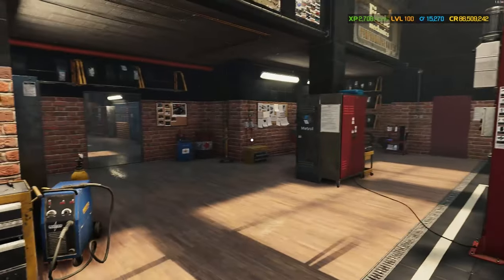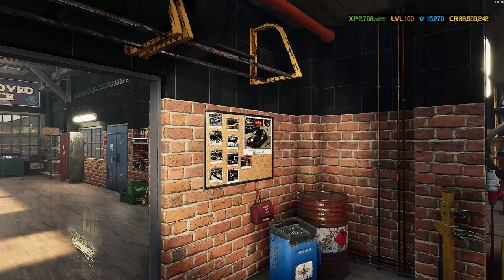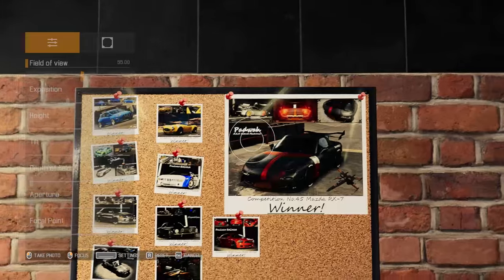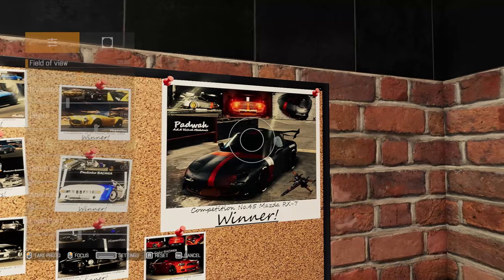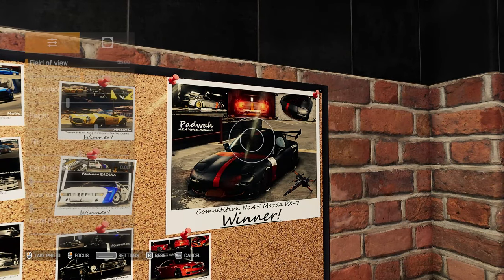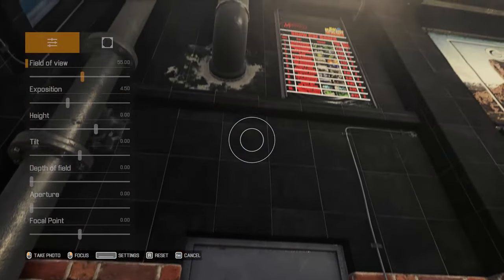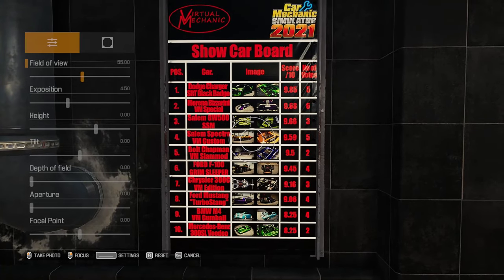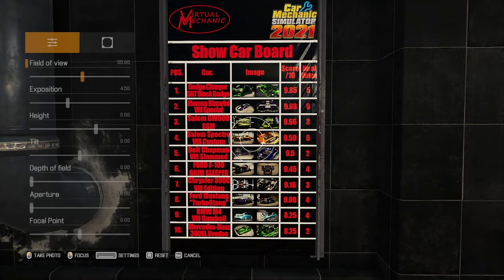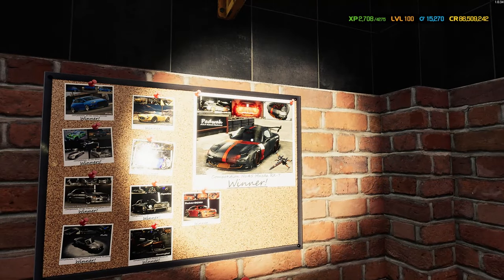Before we jump in, big congratulations to me — I pressed the wrong button! I am the winner of the previous Red Dot Games Discord competition with my Mazda RX Wing 7. I absolutely love this build. I still need some of you guys to give me a score out of 10 in the comments so we can get this beautiful RX Wing 7 onto our show car board.